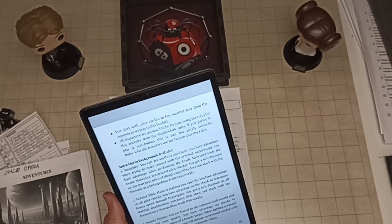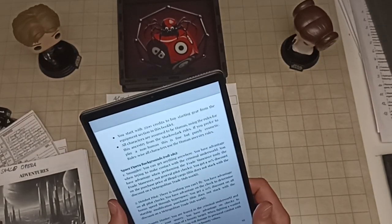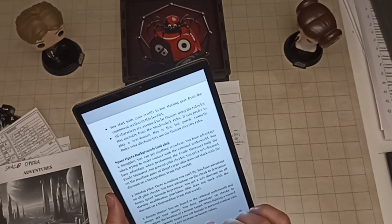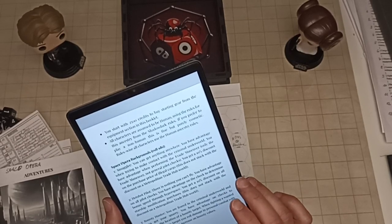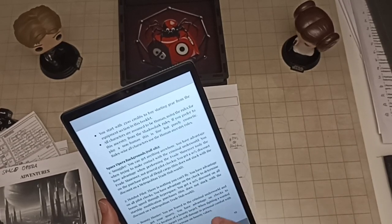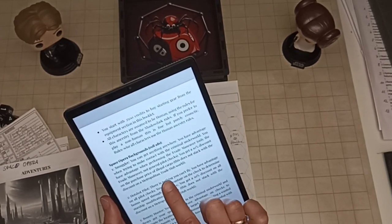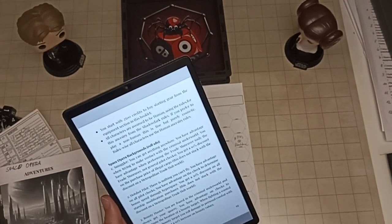For example, the Smuggler background: you can get anything anywhere, you have advantage when trying to make contact with the criminal underworld, you have advantage when performing the Evade Maneuver—which is a pilot check at the start of space combat to try to avoid it, modified by the speed difference between vessels—and you get a 10% discount on the purchase price of illegal cargo, though this doesn't stack with the metropolitan trade hub discount.